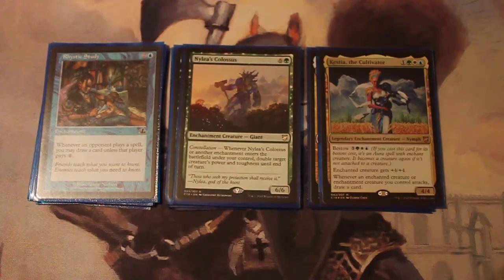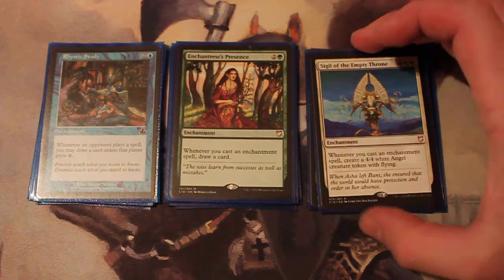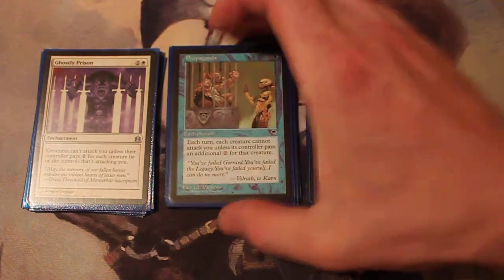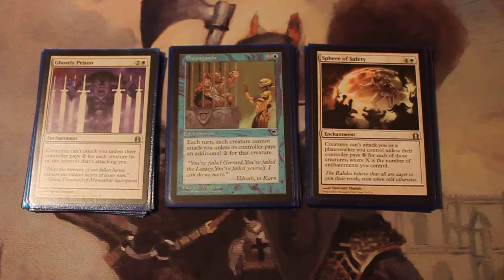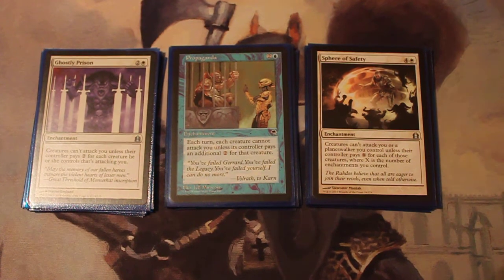Rhystic Study to draw cards. Enchantress's Presence will also draw when you cast enchantment spells. And Sigil of the Empty Throne will give you a 4/4 flying Angel token whenever you cast enchantments. To protect ourselves, sometimes we get angels and other little soldier tokens, but a lot of times it's just Tuvasa. So we've got Ghostly Prison, Propaganda, and Sphere of Safety to prevent our opponents from swinging into us.